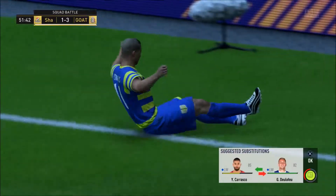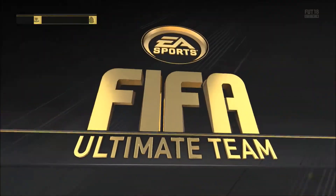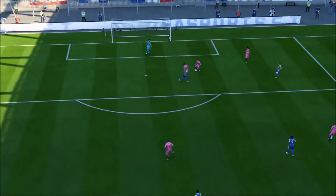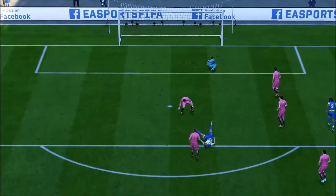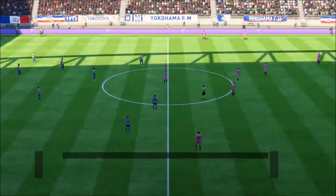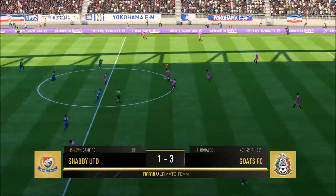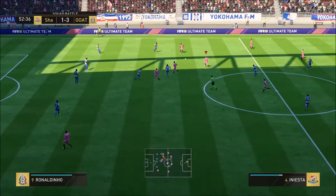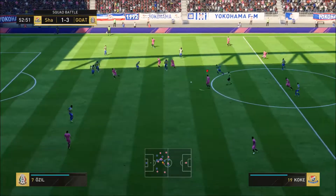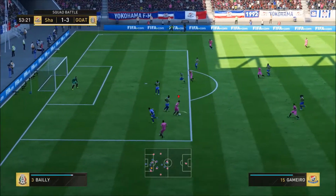What is happening here? That was shocking - the clearance straight to their player. Squad battles are so much more difficult than a normal game, I tell you. I've been playing a lot of career mode recently on World Class and I'm still acing it. Then you come back into Ultimate Team, go into squad battles on professional, and all of a sudden I'm being ripped to shreds again.